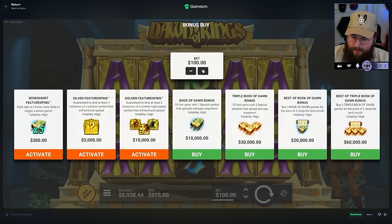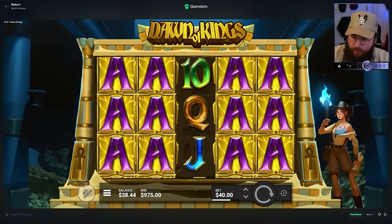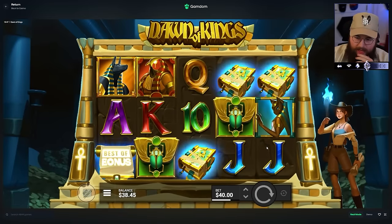All right, let's end this video with a bang. I'm going to buy a $7,500 normal bonus. Wait - I could buy a best of super. Nah, let's do a best of normal. 8k buy. Maybe we'll re-trigger a super on one of these.